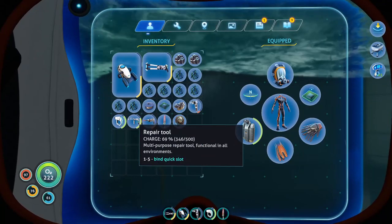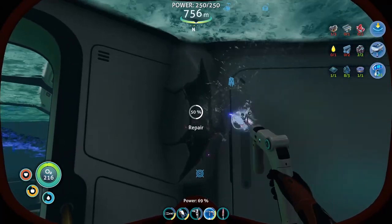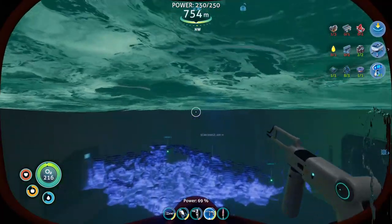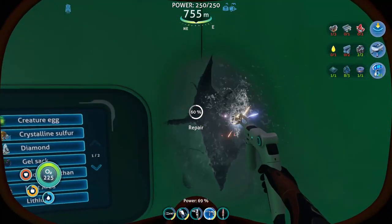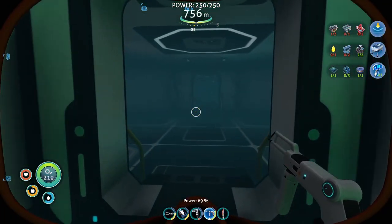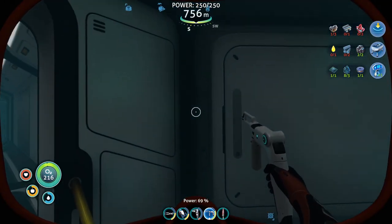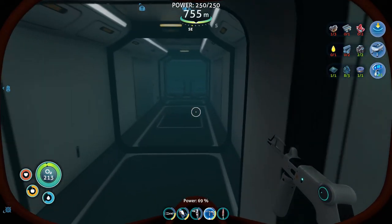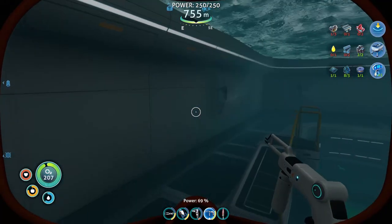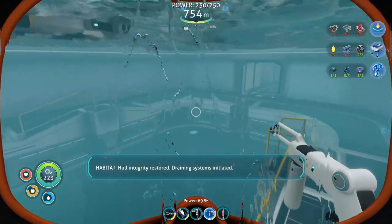Do I have my repair tool on me? I do. I gotta get the base repaired. Problem is, now it's got all these holes in it. Gotta make sure there's none in the scanner room — oh, there is one. Okay, that's all patched up. It's all over in this section. The moon pool definitely has holes in it. I should have double-checked — I thought I'd have had enough. Full integrity restored. Nice.